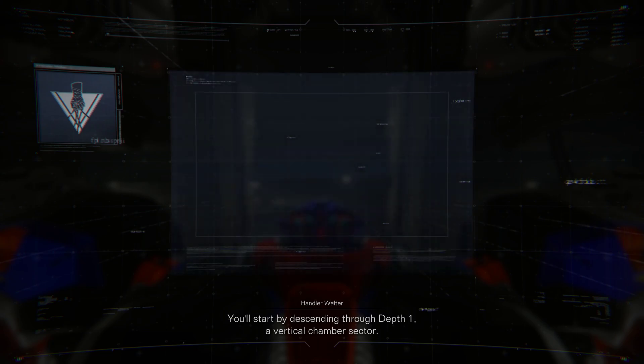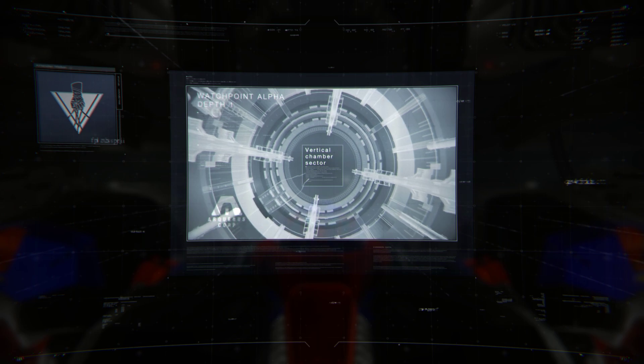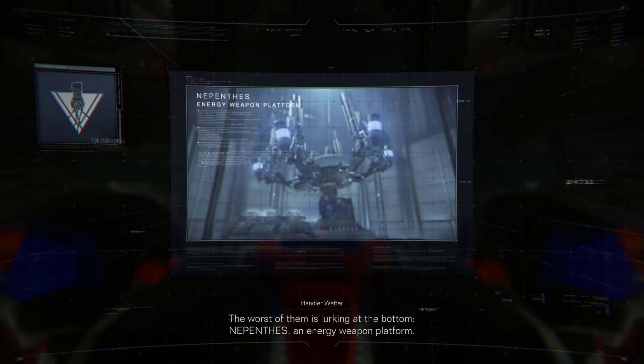You'll start by descending through Depth 1, a vertical chamber sector. You'll likely need to deal with resistance from autonomous defenses left by the PCA. The worst of them is lurking at the bottom — Nepenthes, an energy weapon platform.